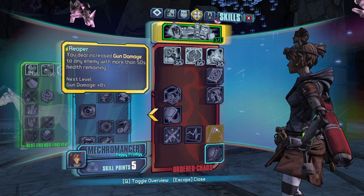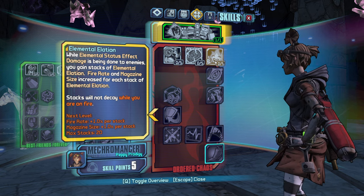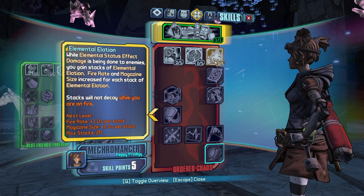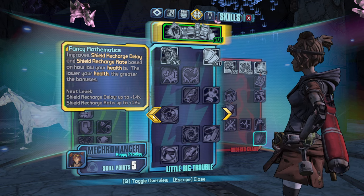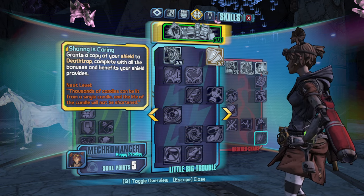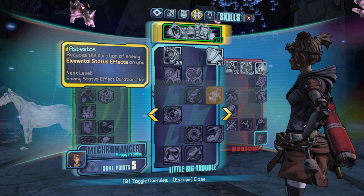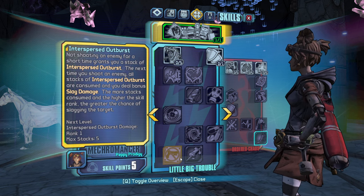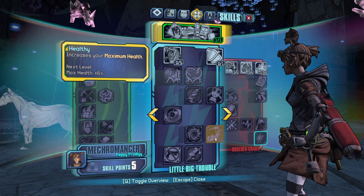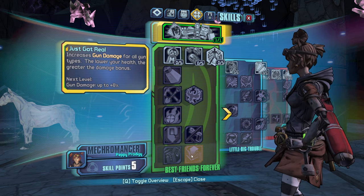Steady plus Reaper. Critical Ascension too, but it doesn't... Okay, we could go elemental. Definitely elemental could be good because we have Elemental Elation and Elemental Empathy. Sharing is Caring first round — that's something. Do we have any more fire rate bonuses? I got the Better Half all the way down here.